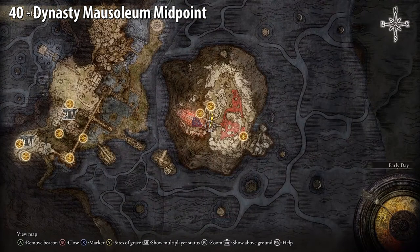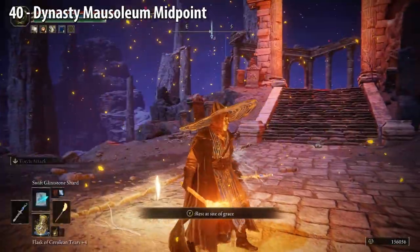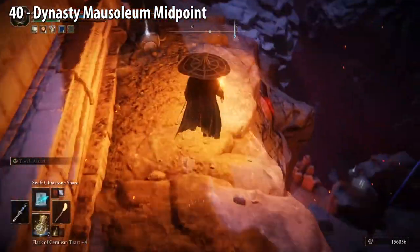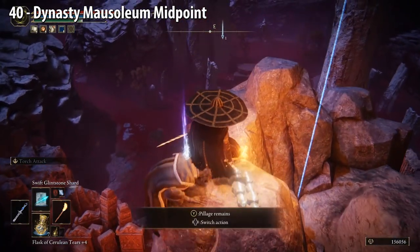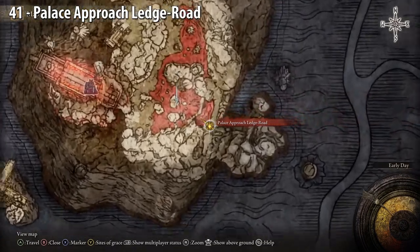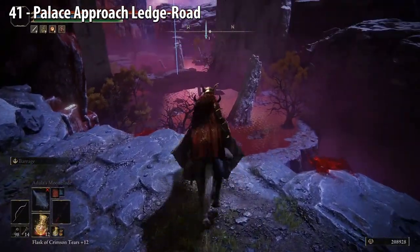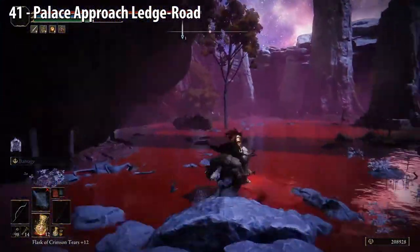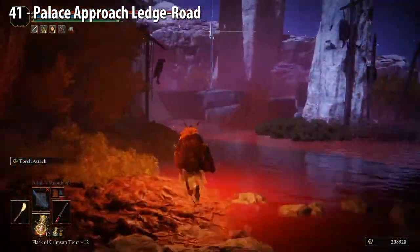Dynasty Mausoleum Midpoint — run up the steps. Go behind all these enemies, just go around here. There's a Golden Seed below us to our right. Palace Approach Ledge Road — this is where people do the famous rune farm on the bird. Turn right, go down the slope, and hug the cliff to your left. Soon you'll find the Golden Seed in front of you, up on those rocks.